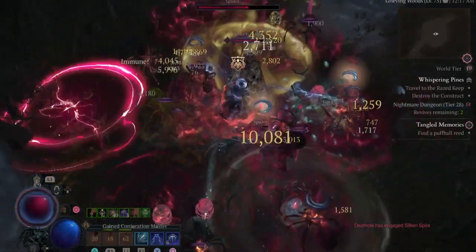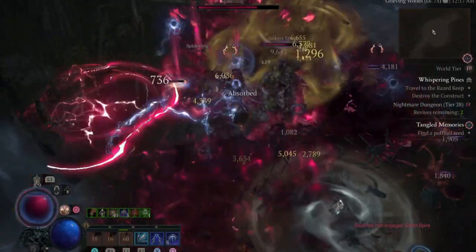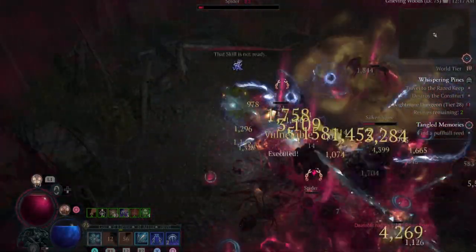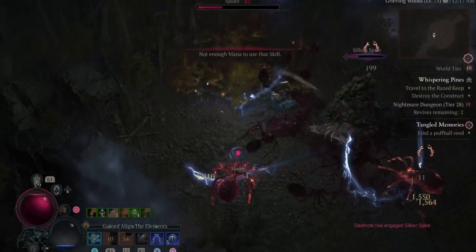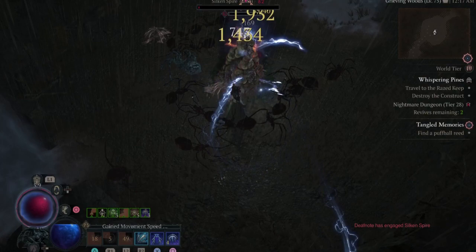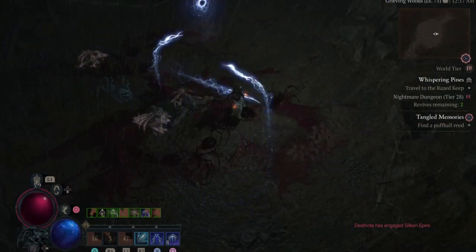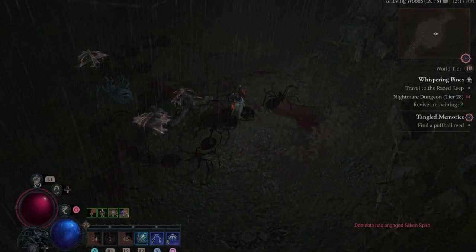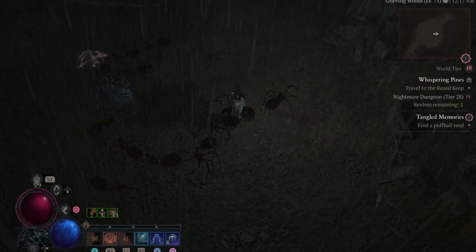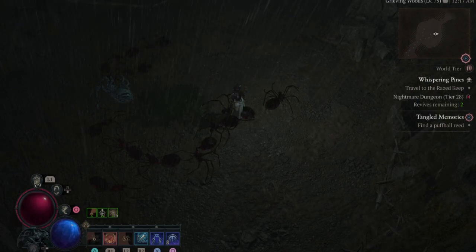The crowd control works on instant stuns and freezes, so if you're in an area where enemies appear out of nowhere — which happens a lot in this game — you can deal with it instantly. You attack fast enough to proc barriers and do enough damage to kill everything. You still have to be careful and time your Flame Shield, but once you get used to it, this build is quite insane.